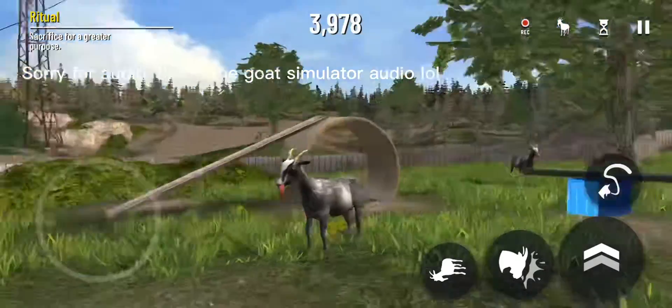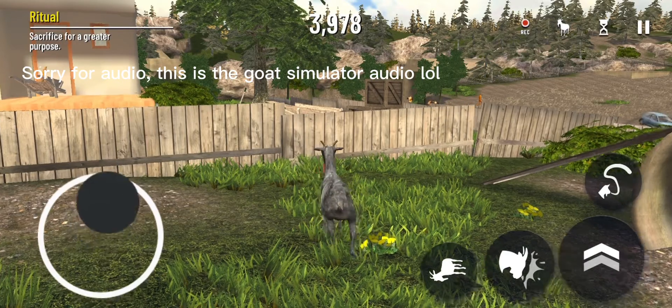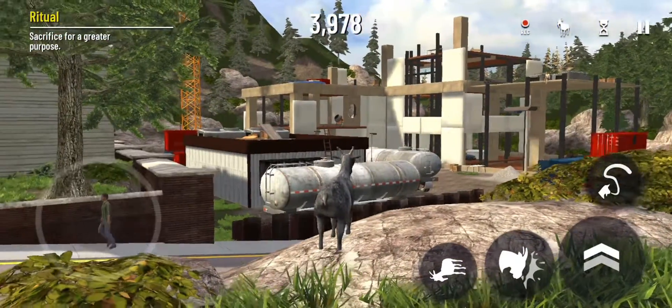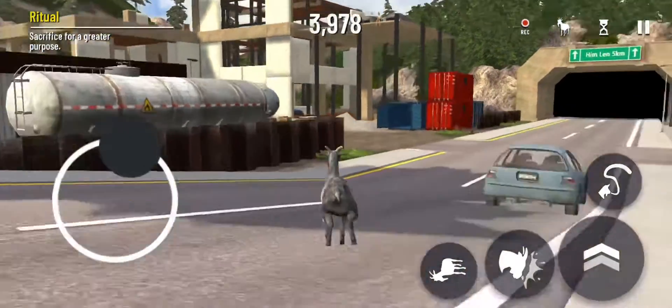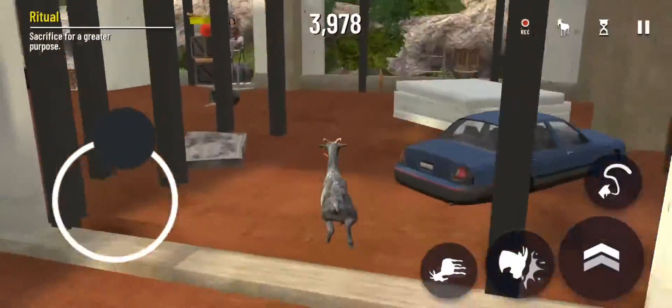Hello, this is how to get the anti-gravity goat in Goat Simulator on mobile. First, what you're gonna want to do is go over to this place over there. Over here you'll find the portable hole that you need to activate the pipe that you get the anti-gravity goat in.